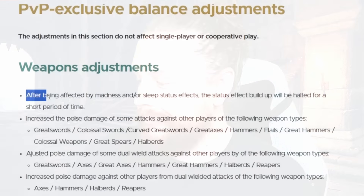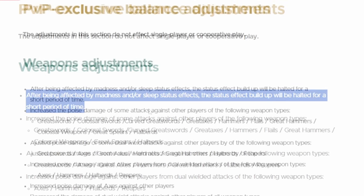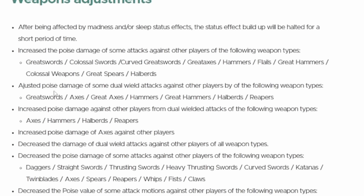After being affected by madness or sleep, the status effect buildup will be halted for a short period of time, which is a great quality of life change. They're also increasing the poise damage of some attacks against other players for the following weapon types: greatswords, colossal swords, curved greatswords, great axes, hammers, flails, great hammers, colossal weapons, great spears, and halberds.